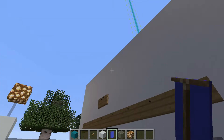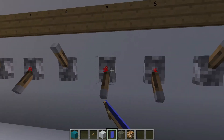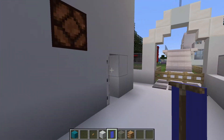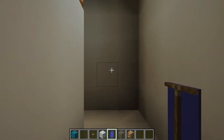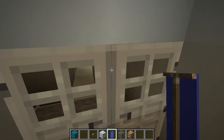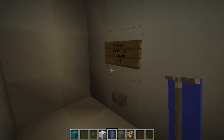It'll be that combination or it's not going to open. All right, so this is like a little games room I was trying to work on. It's only got two doors at the moment — there are the lights. Press and run to door one — I'll turn the lights on and off.